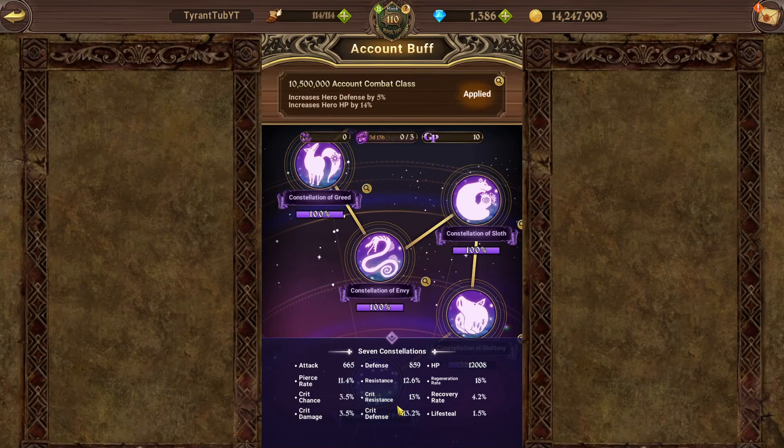These are all the stats I'm getting: 665 attack, 855 defense, and 12,008 HP. The substats do not appear on your characters — if you go to your characters they still have their original stats, without these increases. These only appear when you are in an actual game. When you put them on a slot in your team, then these stats will appear.